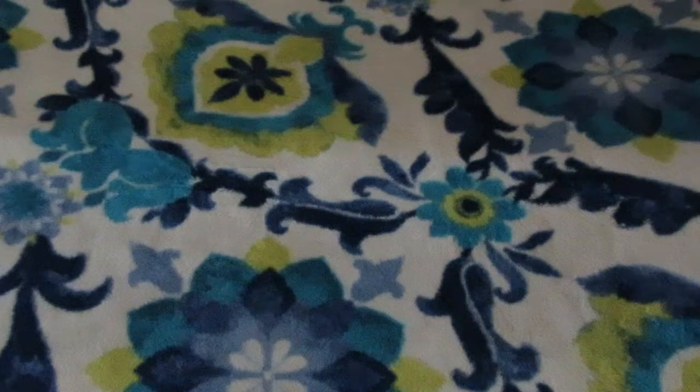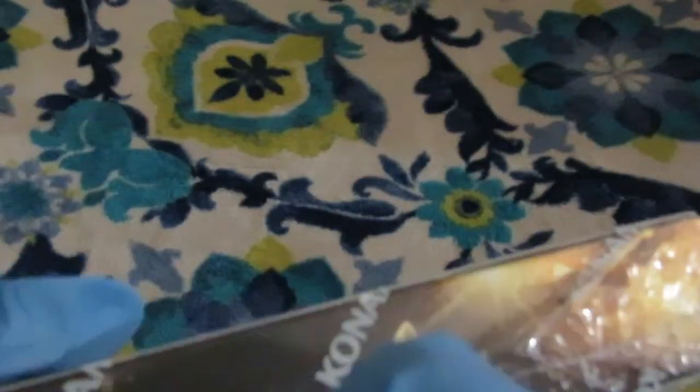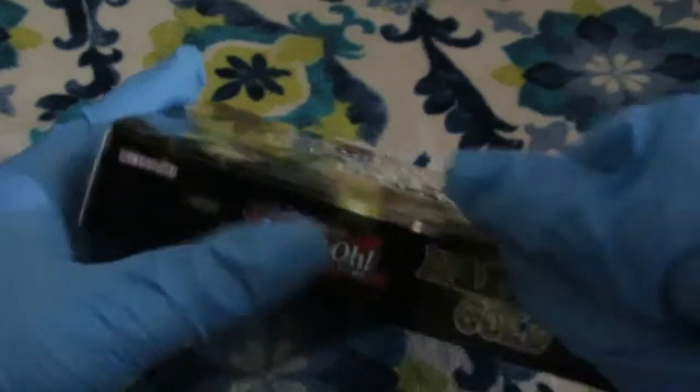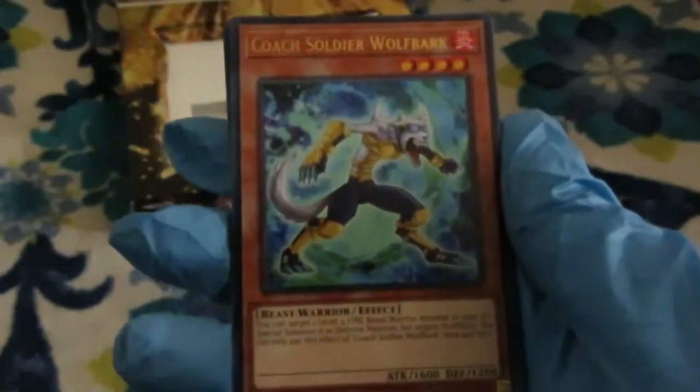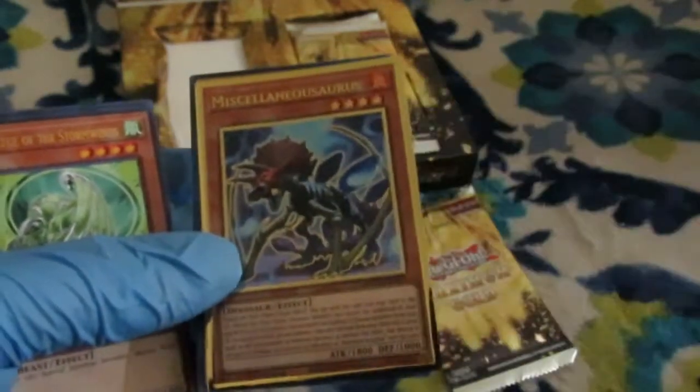Third box, let's open it up. All of this wonderful plastic. Another Cosmo Dark Destroyer and another Miscellaneous Auras. Team Samurai X must be having a field day with this — I'll find out when I watch his openings later. Remember to like, comment, sub, and bell if you like what you see. Let me know in the comments which cards you're most excited to get from Maximum Gold.